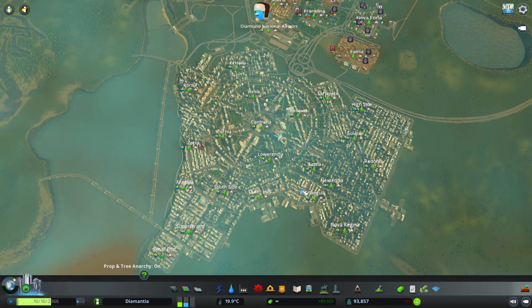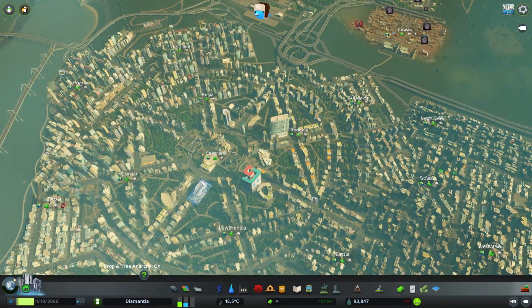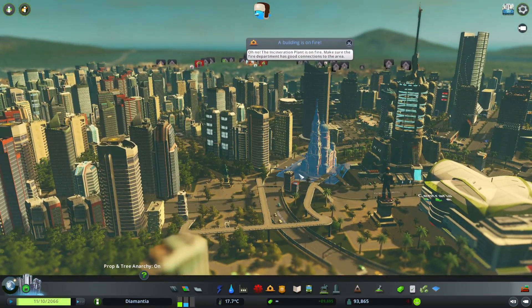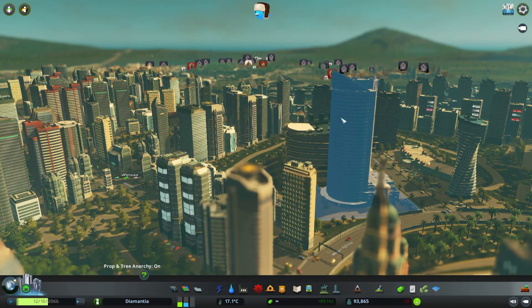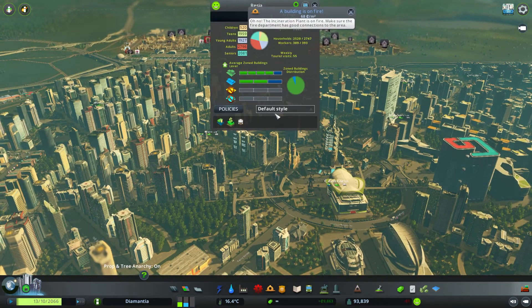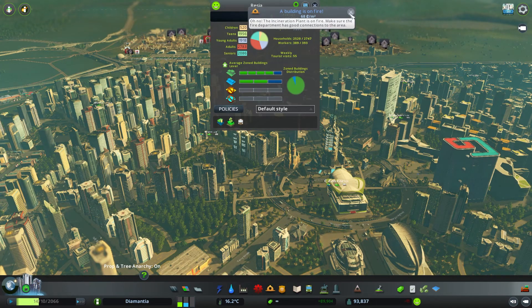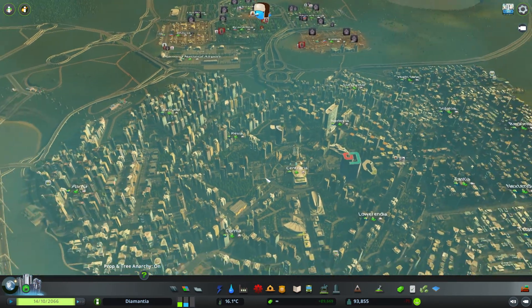The city was kind of inspired or planned as a modern, utopian circle design with a lot of park areas and green areas, and of course high-rise design, because at the time there were no European designs. Nowadays we can actually go ahead and change the different styles in different districts, which is really cool, and we might do that in a second.